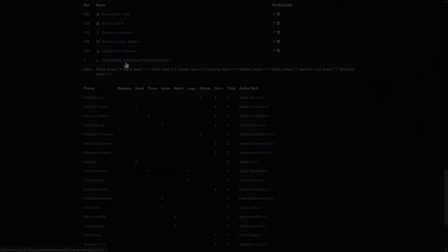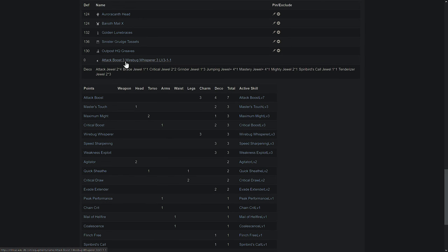For the PC God version, maxing attack and crit does leave little wiggle room for improvement with a charm, so I decided on Master's Touch for comfort, with level 2 Agitator as our bonus damage. For this one, you're going to want to augment one quick sheath and then get other skills for other builds on your armor. Not much room to improve.